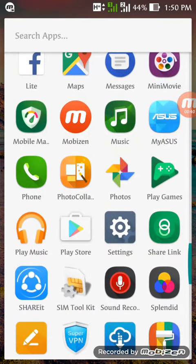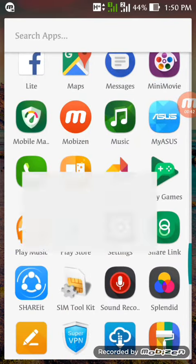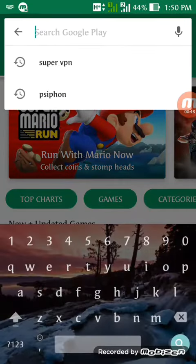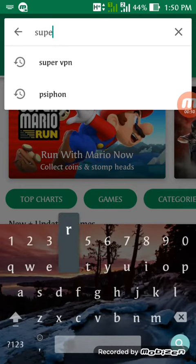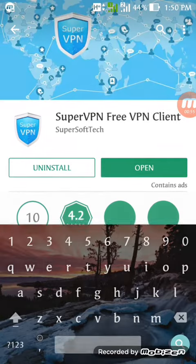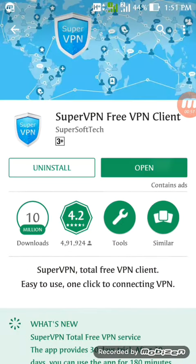Now you have to go to the Play Store and search for Super VPN. You have to install it.